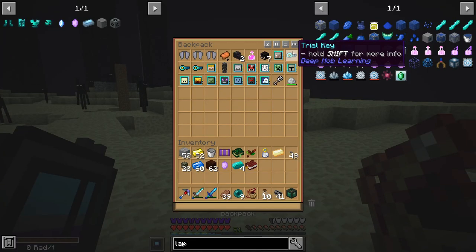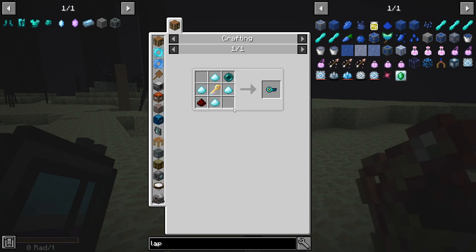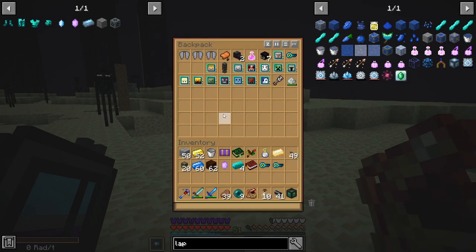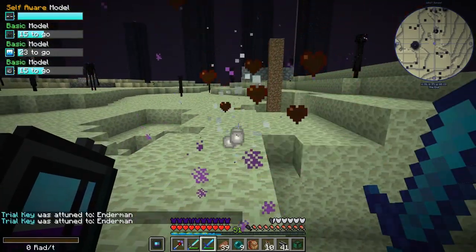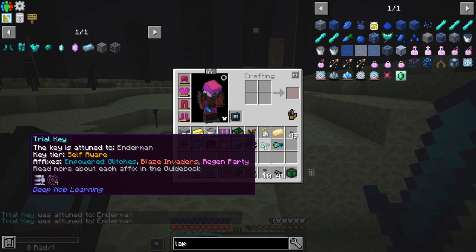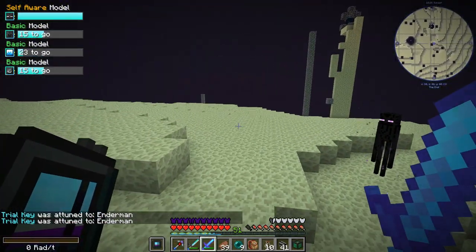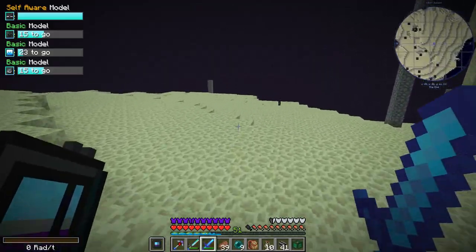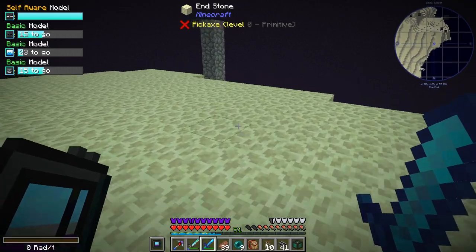We grab out our trial keys - we're going to have to make some more. I think these were pretty cheap. And killing one enderman is attuned to both. We got empowered glitches on this one - nice. I think because it's also the self-aware tier we might get a bonus chance of getting glitches anyway.